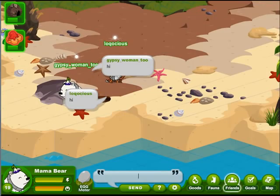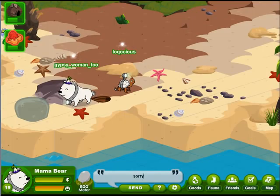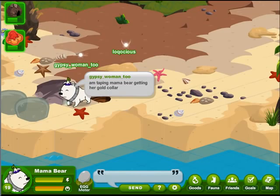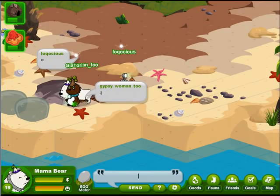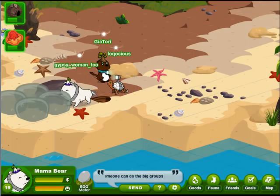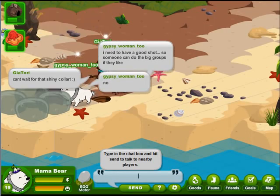We had some friends drop in. Laquotious wants a gene test kit, but we have a limited amount of time for these videos and it usually takes quite a bit of time to do a trade. I don't even know if we have a gene test kit. So I let him know we're taping right now and going for the gold collar. There's Gia Tori — we asked her to come along because we're going to do a little test. I think I will be able to see the fireworky zap that you get when you hit level 20, but I'm not sure others can — people that are with you might not be able to.